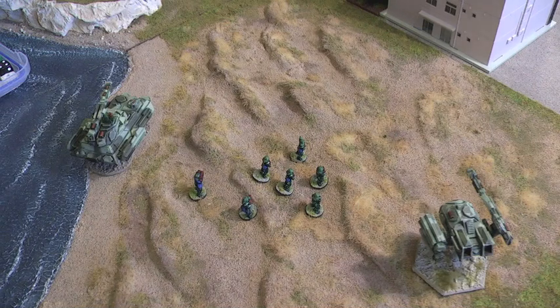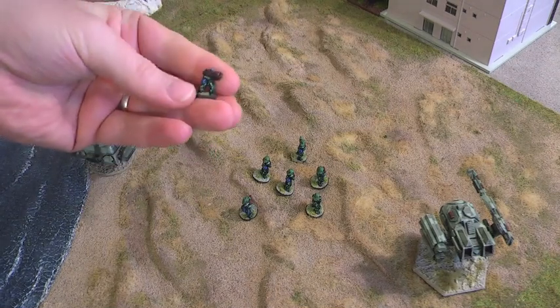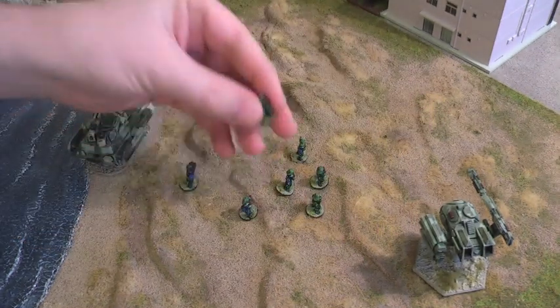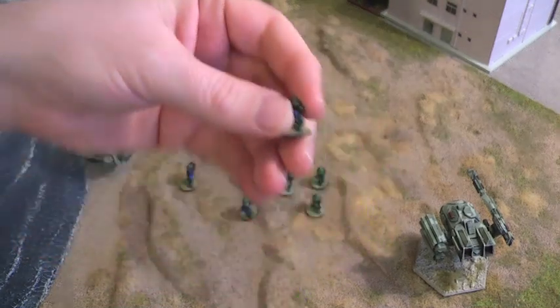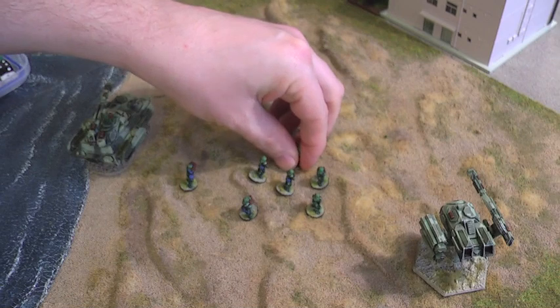The standard squad size in Grunts is six models but you can have two squad attachments. Every member of the six man squad has the same weaponry apart from the squad attachment figure which has a heavy plasma. He activates at the same time as the rest of the squad but does fire different weaponry. The squad attachment provides that extra punch needed to potentially damage a vehicle and lay down some covering fire.